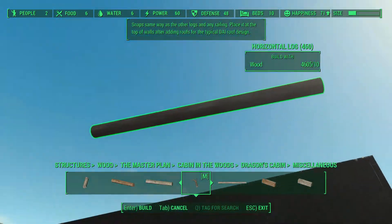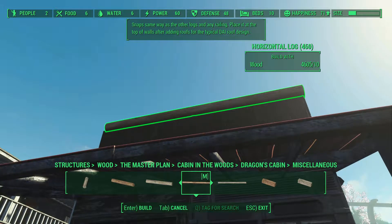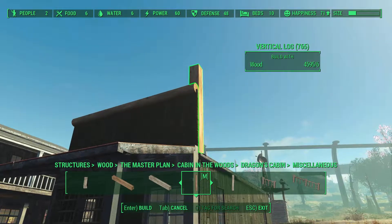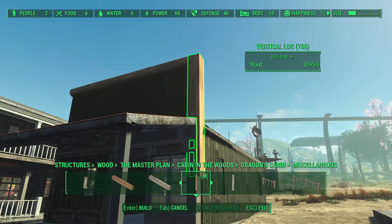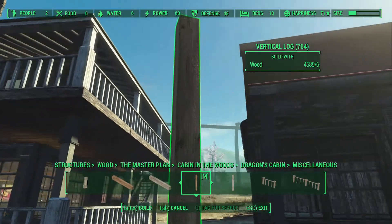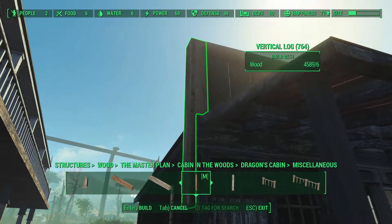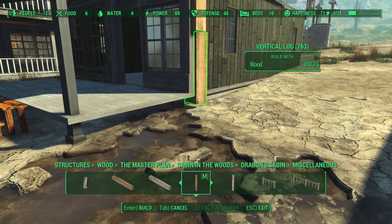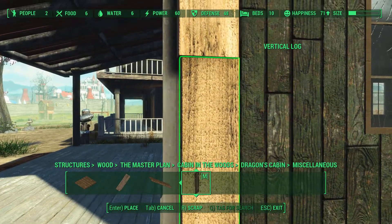I was a bit worried about the structural integrity of the build, so I added horizontal logs from the Cabin in the Woods mod, and also some vertical logs as support columns. These logs aren't very long, so I had to use two on each side. I spent way too long getting the transition zone between them to look like one beam instead of two — not so easy to do.